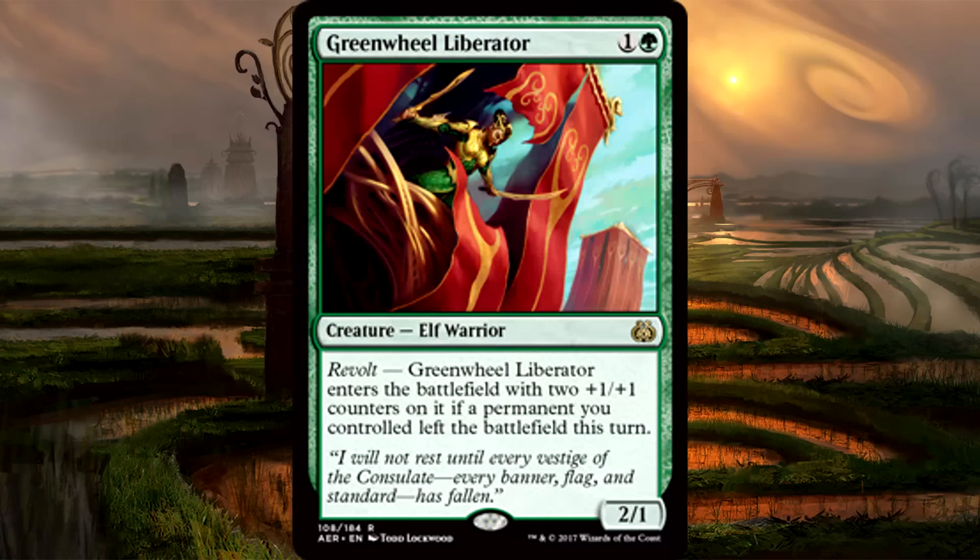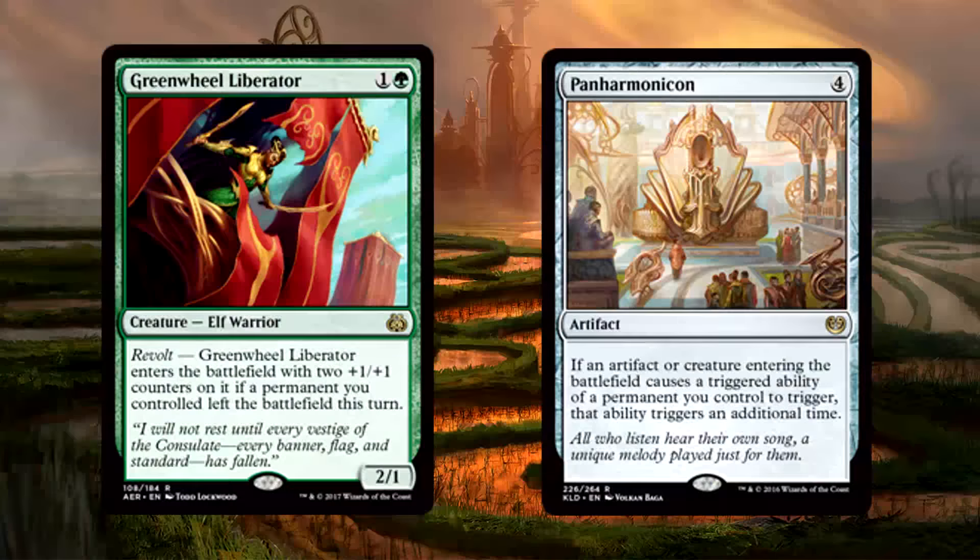Greenbelt Rampager is 1 green mana for a 3/4 elephant. When it enters the battlefield, pay 2 energy — if you can't, return it to its owner's hand and you get 1 energy. This can trigger Revolt, which is nice. The only thing that stops this card from being absurd is that it ends up with 3 toughness, making it susceptible to Modern's removal suite. If it weren't for that, you'd be looking at the closest thing to Tarmogoyf we've seen in a while.